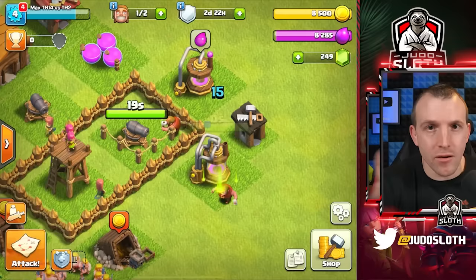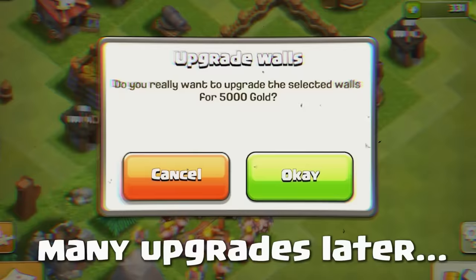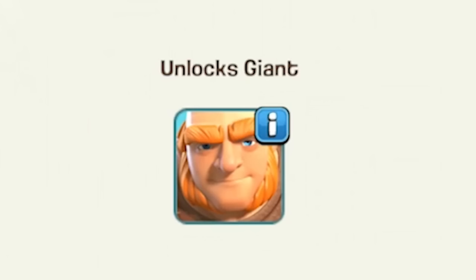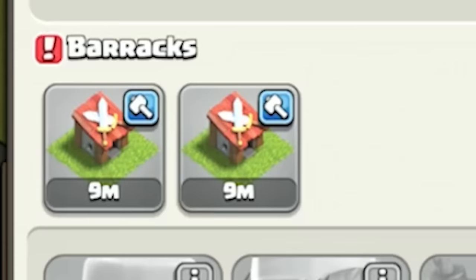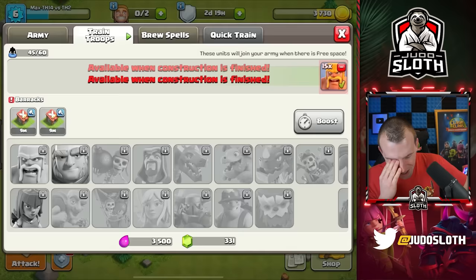It's time to unlock the archer — mass barbarians are only getting me so far and ranged troops are just what we need. I pressed ahead to unlock all the troops at Town Hall 2, and I just have the barracks left to upgrade. This gives us the giant, and I'm pretty sure we can get the goblin at this level as well. Oh — I made the five biggest mistakes that noobs make: do not upgrade all your barracks at the same time, because then you cannot train any troops.